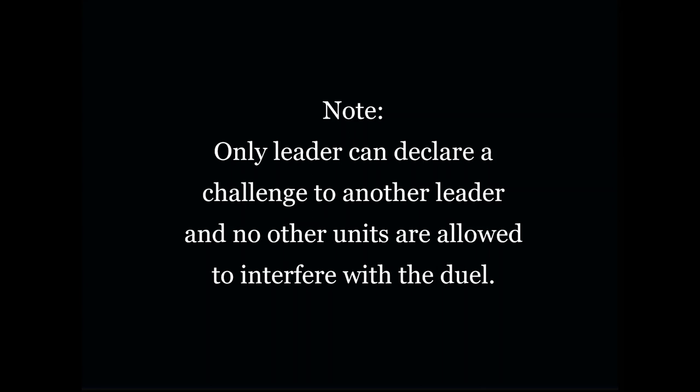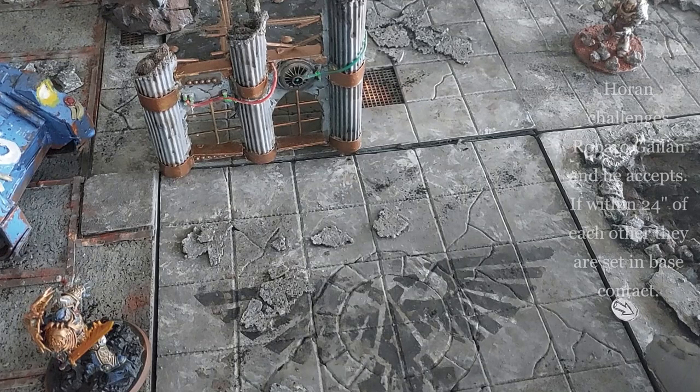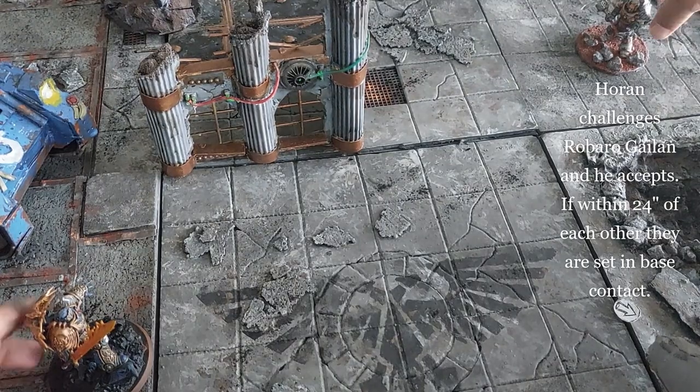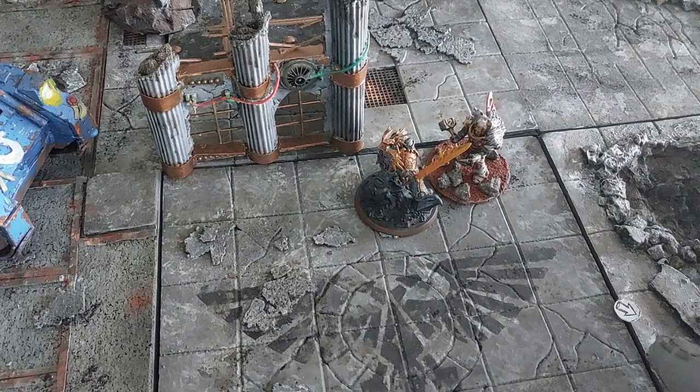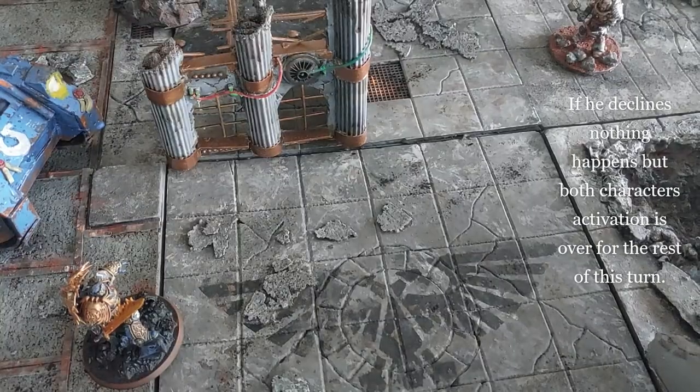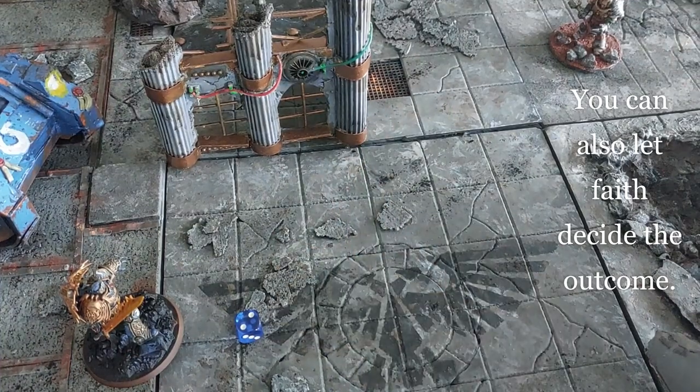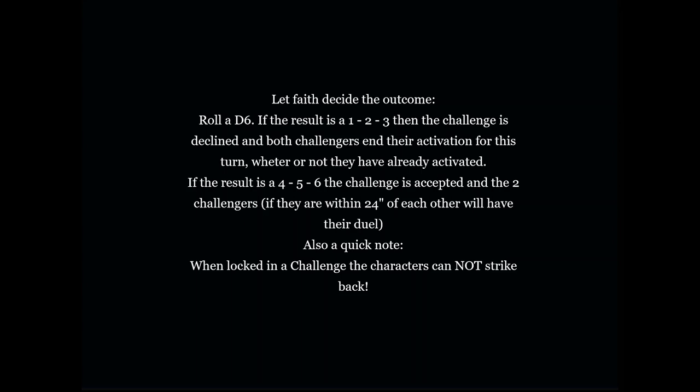Number five: challenges. Only leaders can declare a challenge to another leader, and no other units are allowed to interfere. Horan challenges Robarro Galen and he accepts — if within 24 inches of each other, they are set in base contact. If he declines, nothing happens but both characters' activation is over for the rest of the turn. You can also let fate decide: roll a d6. On a 1, 2, or 3, the challenge is declined and both challengers end their activation. On a 4, 5, or 6, the challenge is accepted and the duel proceeds. When locked in a challenge, the characters cannot strike back.